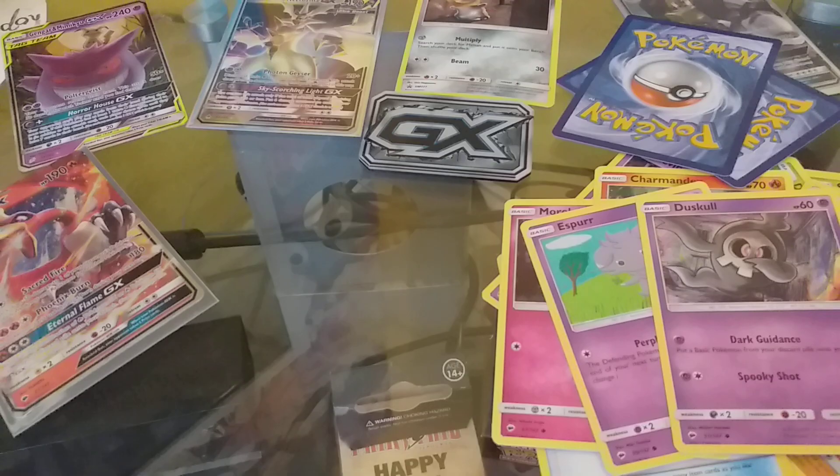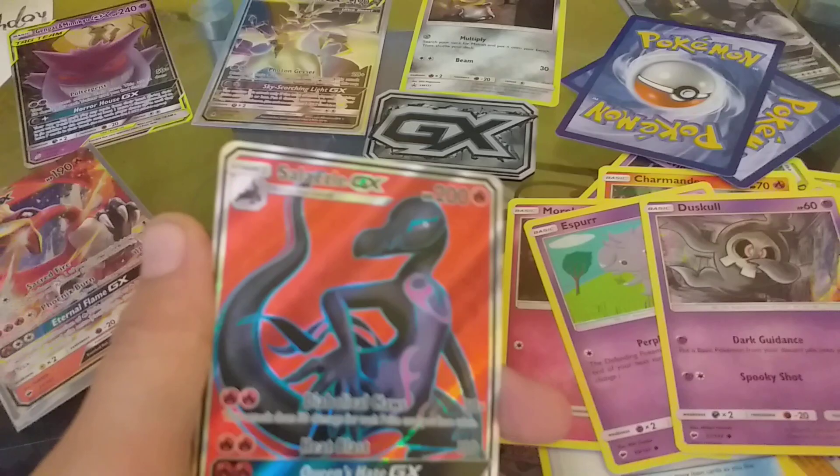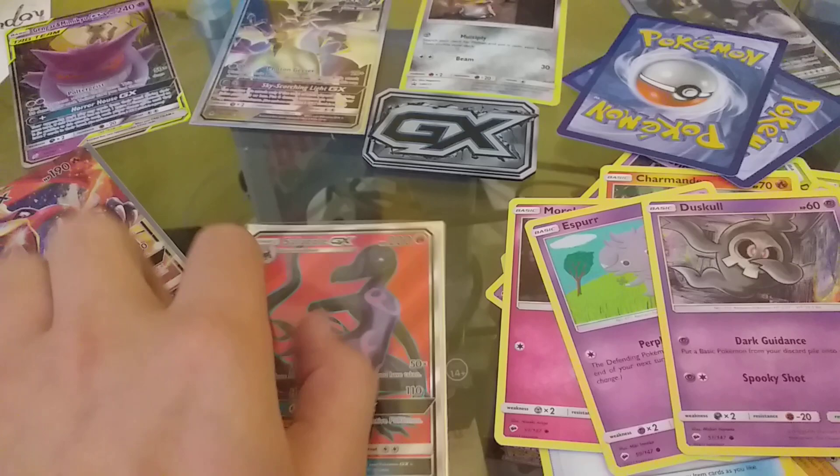No freaking way! No freaking way - that was in the Croismay pack, I'm pretty sure it was a Tapu Fini. What the hell, oh my god - I got a full art! Let me see that up right now. That's actually my first full art card, although I have a rainbow, but oh my god this is amazing.